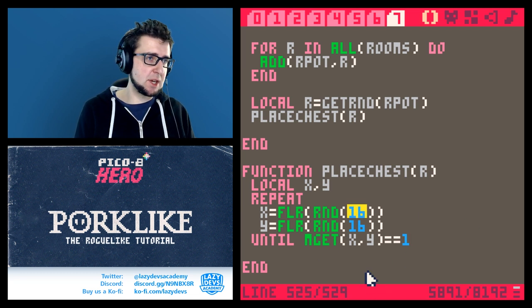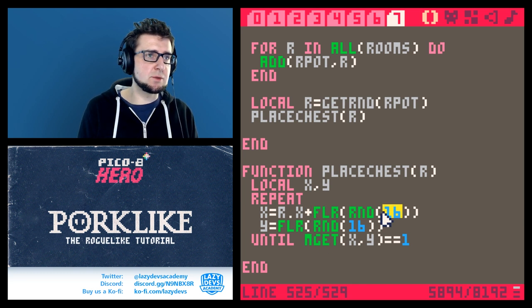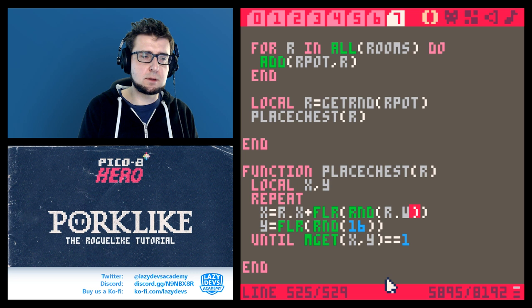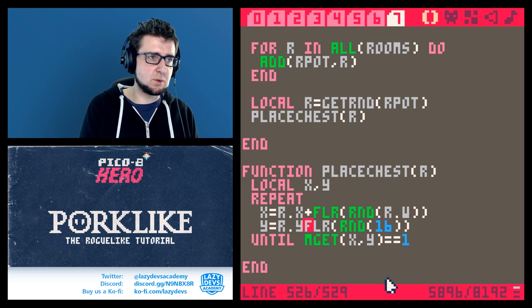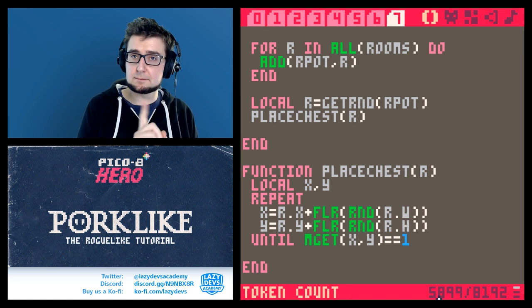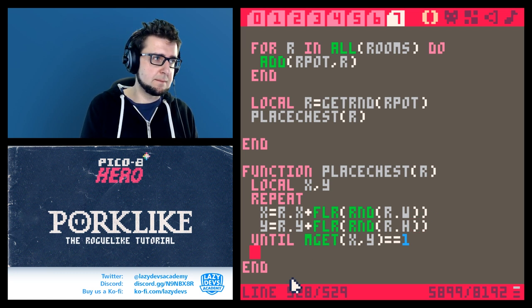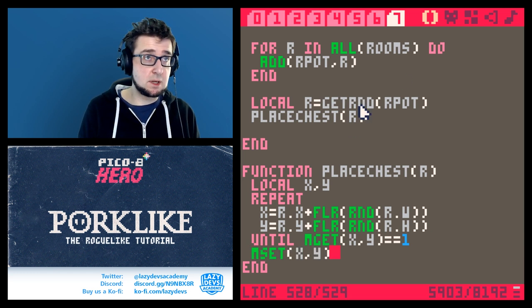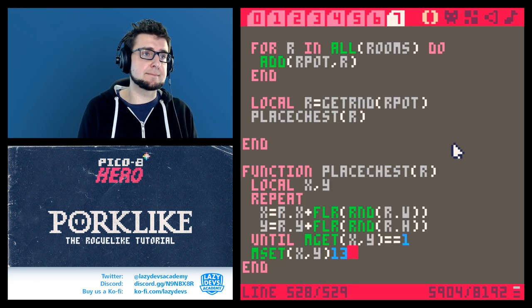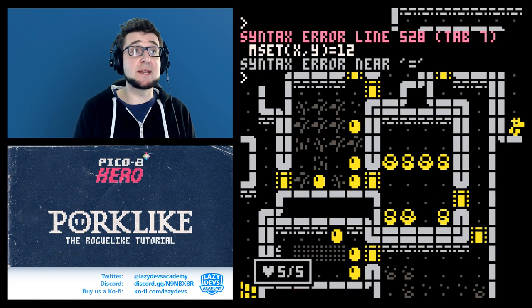The bounds will be r.x plus room.width and r.y plus room.height. When we find the spot, we call mset(x, y) and place the big chest — tile 12. Let's see how this works.